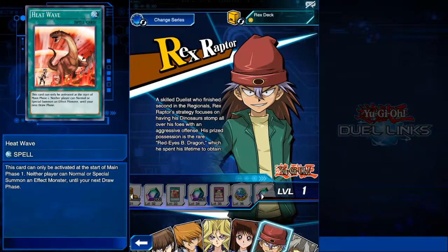Heat Wave — this card can only be activated at the start of main phase one. There's no main phase two in Yu-Gi-Oh! Duel Links, of course. And no one can normal or special summon effect monsters until your next draw phase. If you're just looking to normal summon and beat them out with sheer power, Heat Wave could be good.